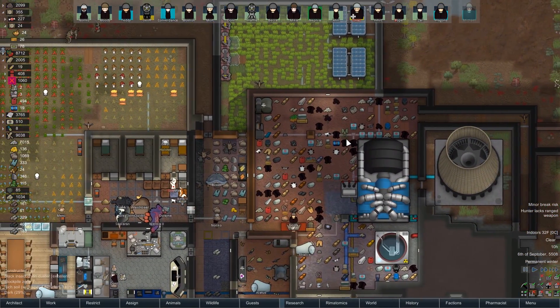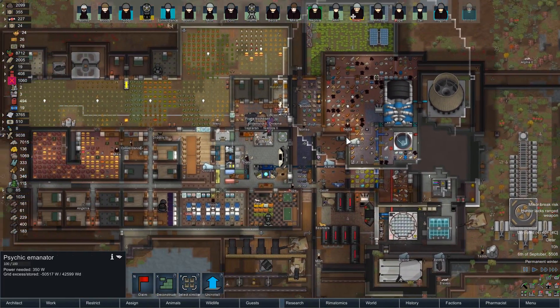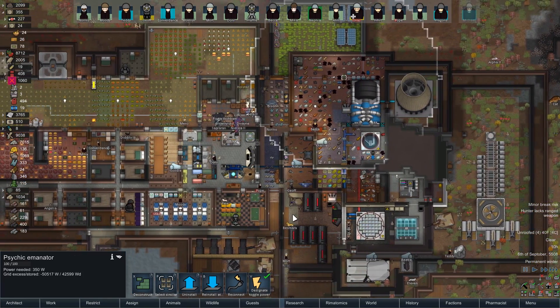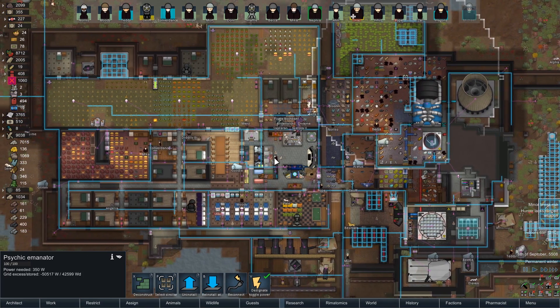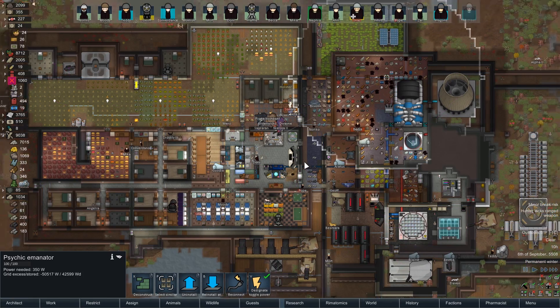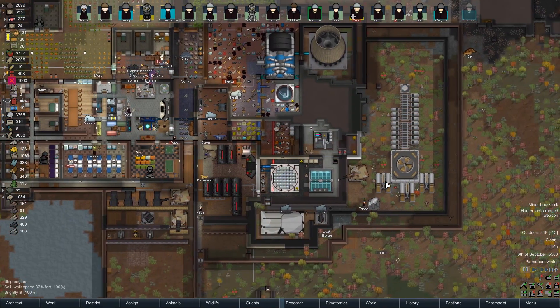We had that psychic emanator that got brought back a while ago. I lost track of it because it actually got installed, which is sort of funny. We'll want to put it somewhere it covers the whole hospital — maybe right here. Yeah, let's just put that right there. We'll have some nice emanations.